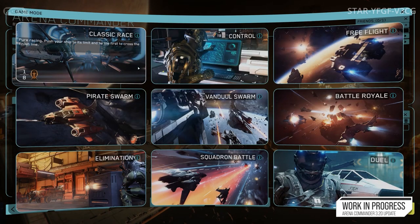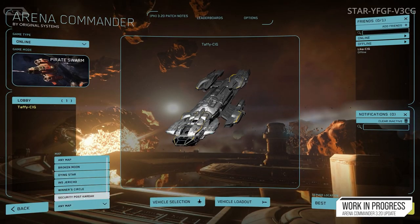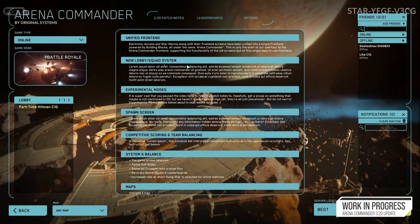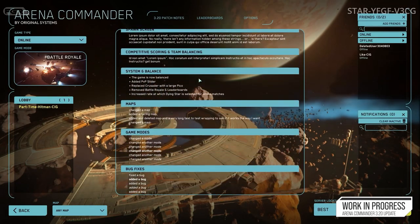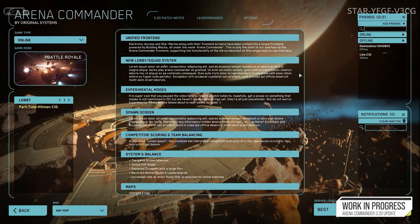For those that are new, Arena Commander is described as a game within the game, allowing players to engage in short, fun gameplay sessions without the repercussions they experience in the persistent universe of Star Citizen. This is vital for the majority of the player base, as most of them have limited time. It serves as a testing grounds for features that will soon be added to the PU, as well as a place for players to practice flight controls, racing, dogfighting, and FPS combat.